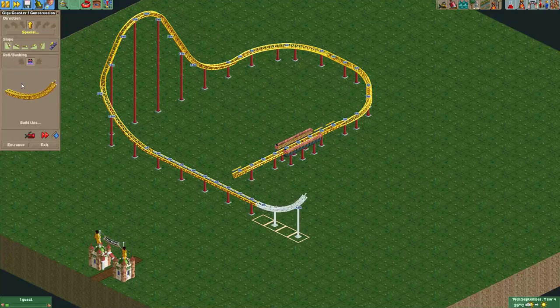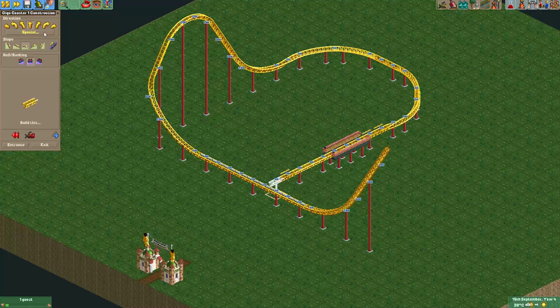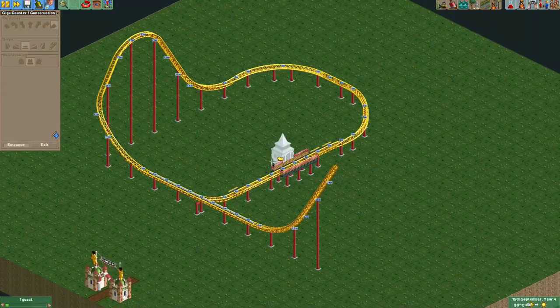And here I'll make a spike. Normally I would make a vertical spike or a half loop, but to keep it simple, here I will just use this normal giga coaster track. Alright, let's make an entrance and an exit.